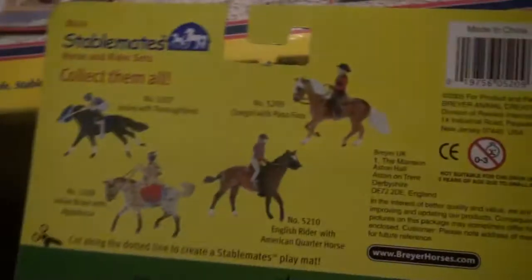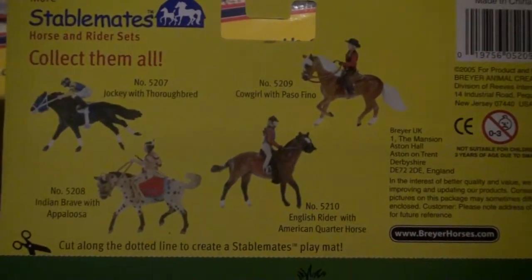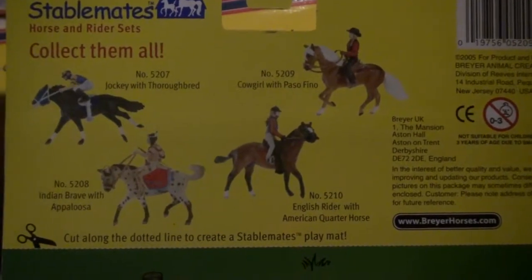This is from 2005, around the time those were out. This is the cowgirl with Palomino horse and rider set. I'm still looking for the other three in the series. It has what looks like a paper fence, a little trophy and a ribbon, the actual cowgirl, and then the Palomino with some tack. I'd love to get the other three as well, but you know, with time.